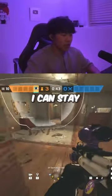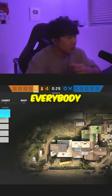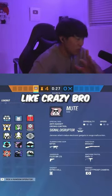Next up we have Wamai. Attackers have grenades and flashbangs — they will get caught in Wamai's gadget so I can stay behind my shield safely.